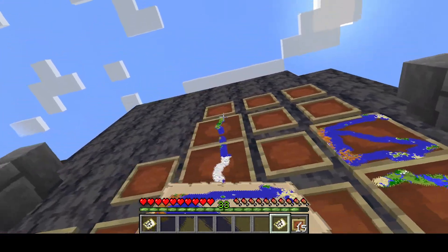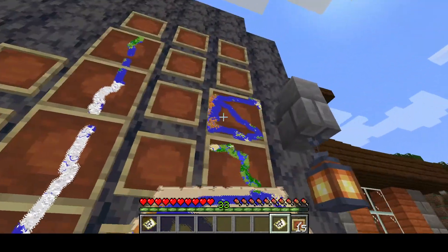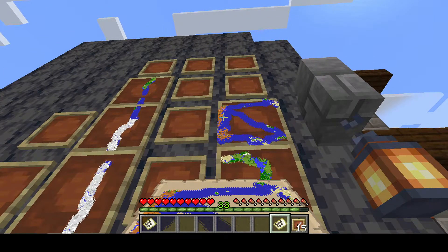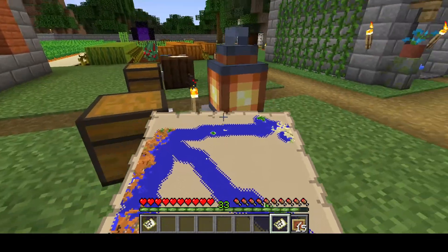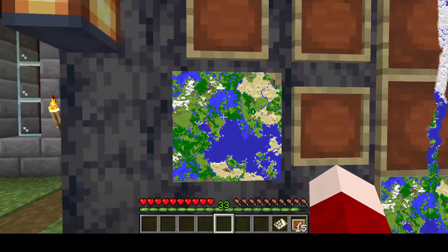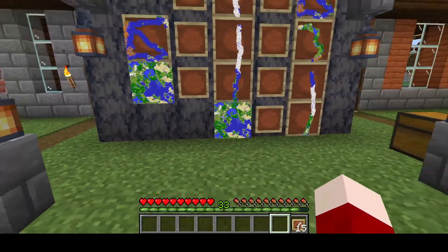Once I get back to that biome base I'll do a video showing what it looks like. Then I think we're another two or three maps from there to the city. I made a little fort with a house, and inside I have additional maps that'll lead us back. After a while it gets cumbersome to carry all these maps when you don't really need them.